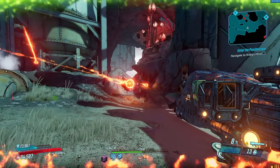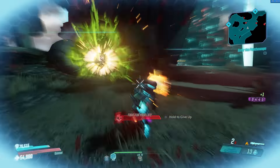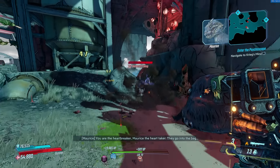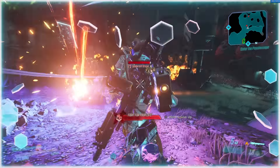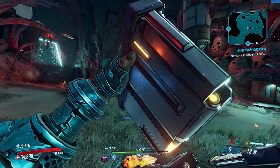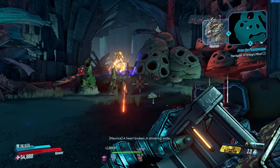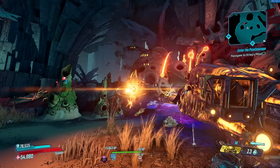To get the Backburner, it has a 6.9% chance to drop from the Agonizer 9000 on Mayhem 6 and above, or you can go to the True Trials Tyrant of Instinct for a 50% drop chance. Just like with other True Trials bosses, you could get two Backburners in one run, or get the other drop which is the Tizzy — also crazy strong. The Tyrant of Instinct is a great farm, and the Backburner is the best Vladoff weapon in my opinion.